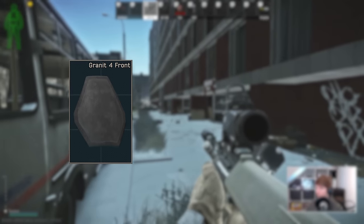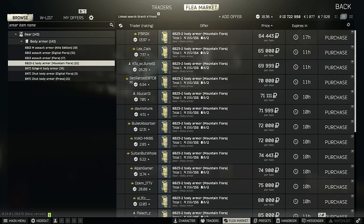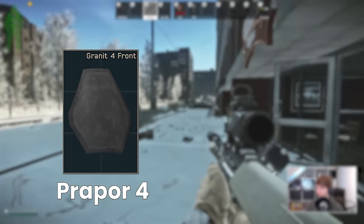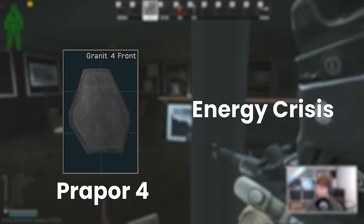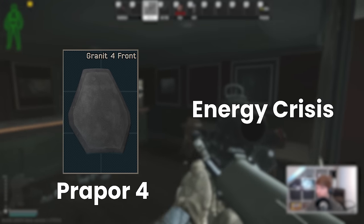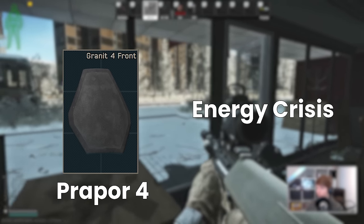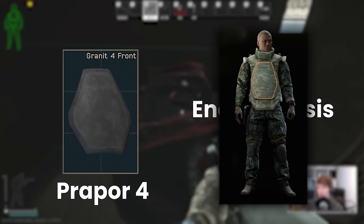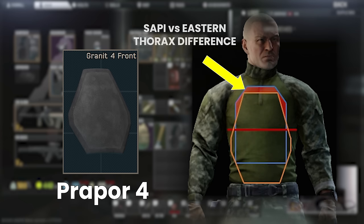After this, Prapor 4 at level 36 is the next accessible plate — the Granite 4 front, the diamond-shaped one that goes into the 6B13, the 6B23-2, and the Killer armours, as well as the Zhuk-shaped armours being the Zhuk Press, Zhuk Digital, and the Gajel. To get this you have to complete yet another Lighthouse quest, Energy Crisis from Mechanic, for marking the fuel tanks around the water treatment facility. I'm not 100% sure which quest comes before it — as per the wiki it used to be behind Farming Part 4 but I haven't done that quest this wipe and I have completed Energy Crisis, so maybe it's Farming 3 or one of the signal quests. Needless to say, these eastern plates including the Granite 4 front are decent, although not quite as good as the western Sappy plates due to their shape and chest coverage — they cover more stomach than thorax and leave a larger gap at the top that can let rounds into the thorax, but they're certainly better than class 4.